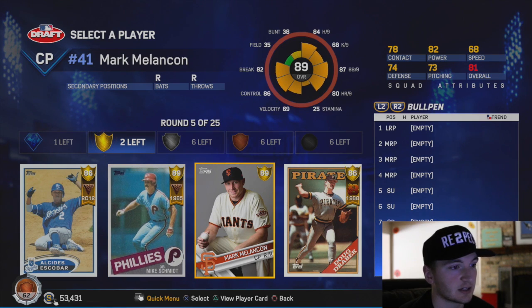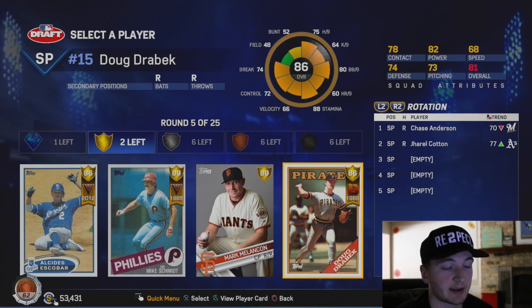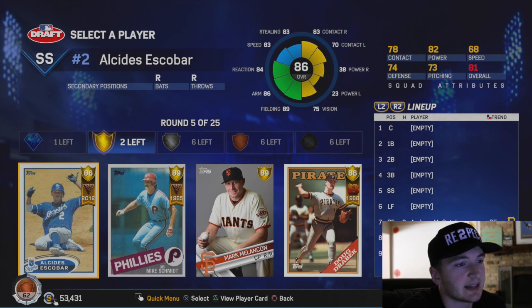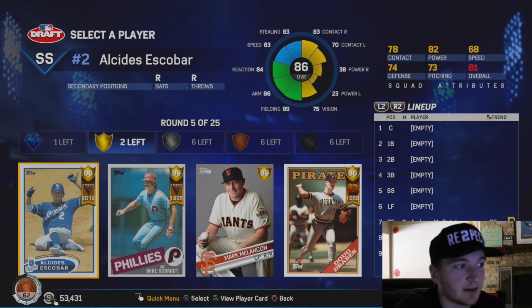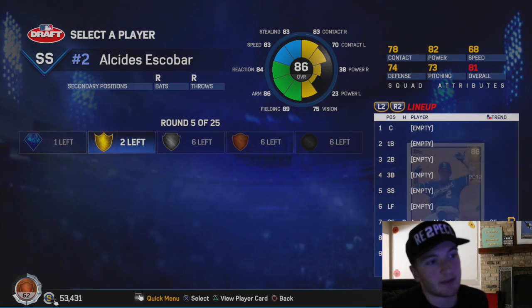We got Mike Schmidt, great fielder. Mark Mellenken - Doug Drabeck, they actually made a program for that guy. But we got an LCD's Escobar card. That Escobar card is so nice. I might have to go with it. I don't think I'm going to go with the Schmidt card. This is such a hard decision right off the bat. I think we're going to go with Escobar - he'd be a good leadoff hitter.